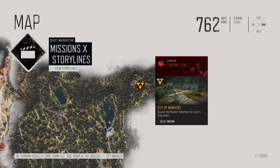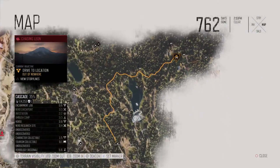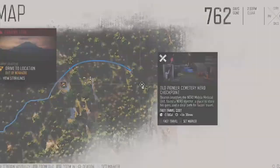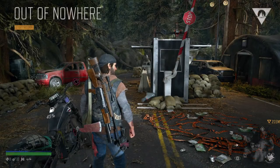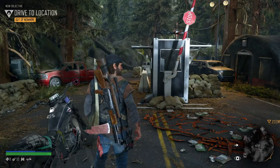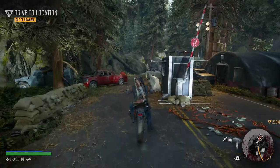We have an actual story mission here. I've already unlocked this Nero checkpoint, so I'm going to go ahead and fast travel there. While we're waiting for it to load, I'm going to take a sip of some tasty bourbon. I'm going to get the bike looped around for a quick escape.